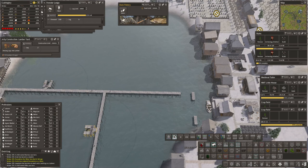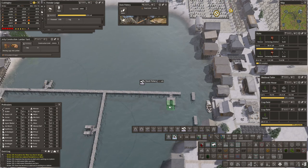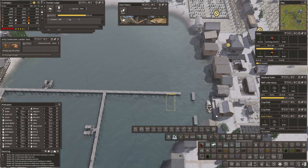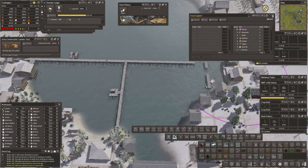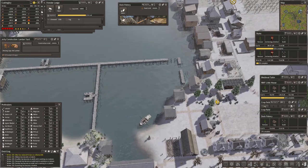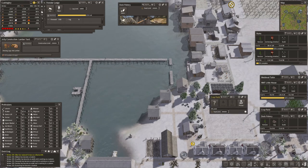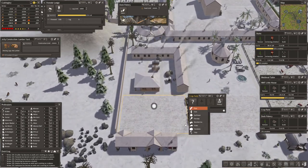Let's go for another fishing dock — that's absolutely perfect. Food's up to 290 — not too bad. We've got a crop field built. I think this one was chilies — let's see if we can get those in.